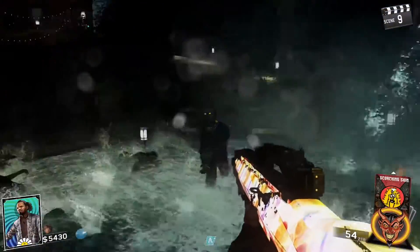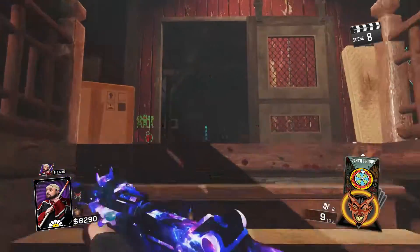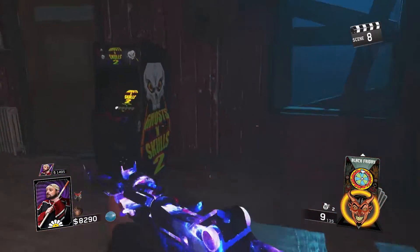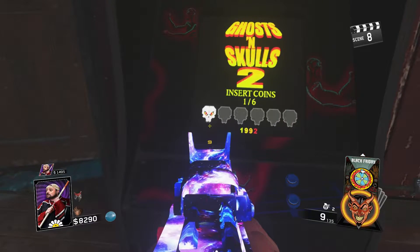The final trap you have to get kills with is the waterfall trap. Once you've got two kills with it, you have to wait for the trap to be finished before you can get the skull. As you can see on screen now, we have the first goal and we have completed that first step.